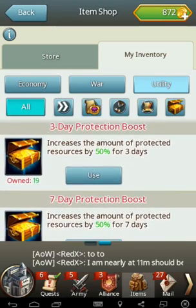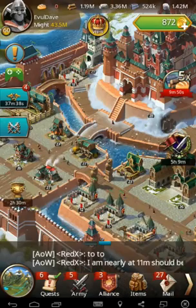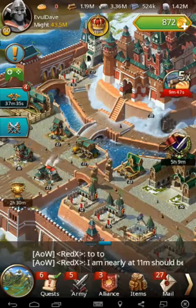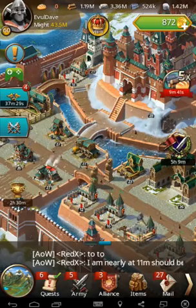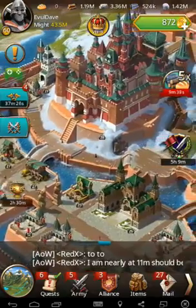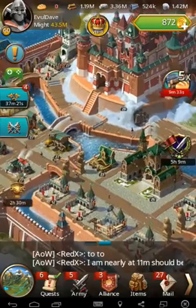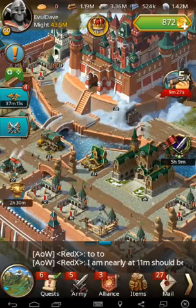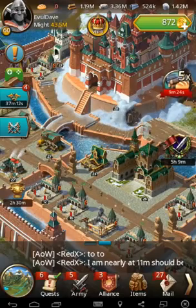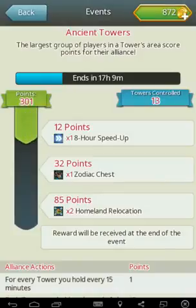If you're in a period of war, pop a 7-day boost and then you have a large amount of resources that are protected. So in the case that you aren't shielded and you have resources above your protection limit, you either want to send it to an alliance mate, or what a lot of alliances do — our alliance here on 17, the Art of War — we have a bank. We'll send excess resources to that bank and then at a later date you withdraw them as you need them. We're currently in the tower event.